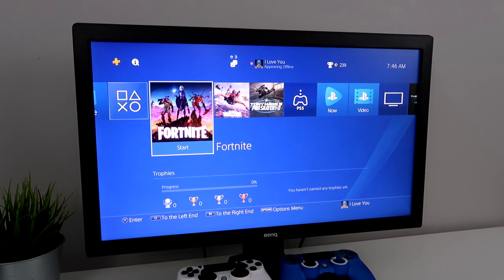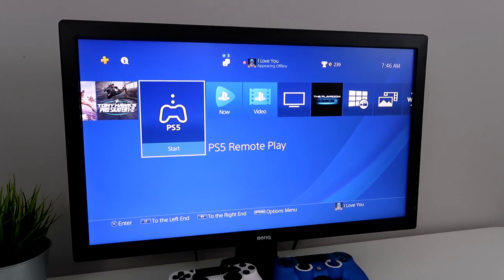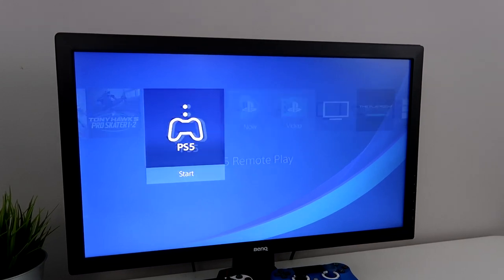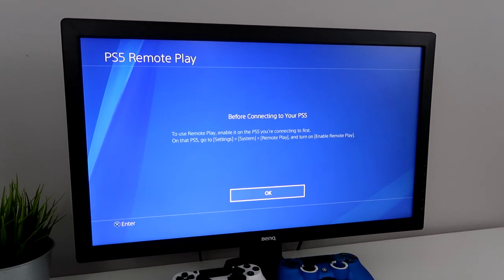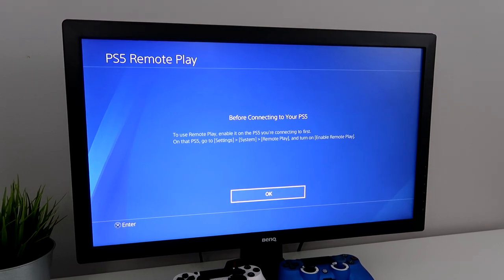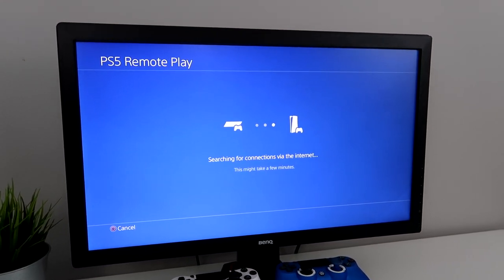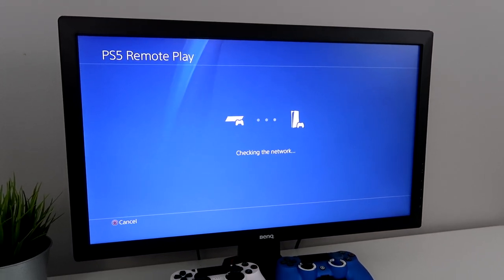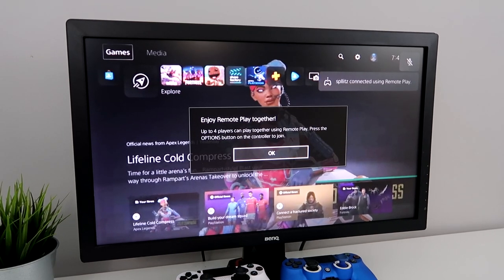Alright, so you'll notice an app that looks something like this — this is called the PS5 Remote Play app, so this is where you want to go. The PS4 is going to try to find my PS5, so just press OK and let it do its thing. And just like that, it instantly found it.